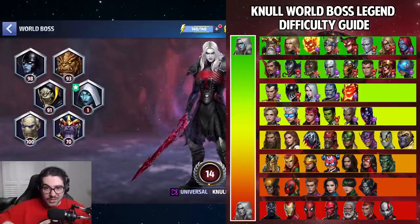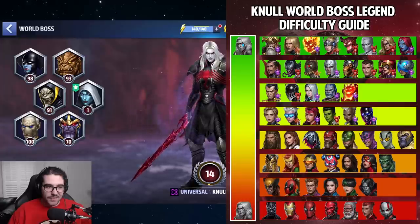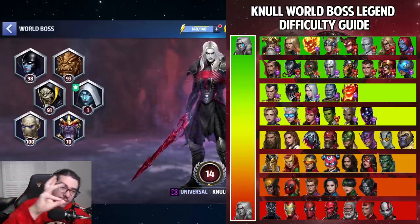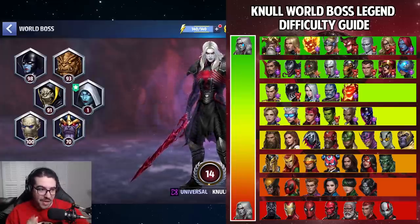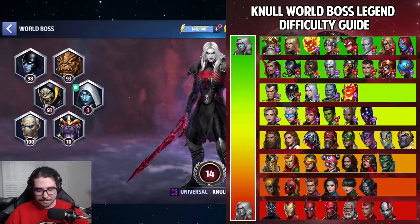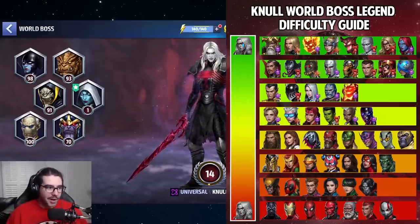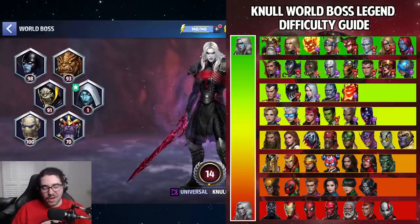Hit me up in the comments below — I'll leave a link in the description to this tier list and also post it on Discord. I'll be bringing you a lot more Null content, but I wanted to get this out first so you can roadmap and decide: maybe your next tier three is Venom, then transcend Moonstone, or finish Mystique and get Professor X to combo them together. Maybe you didn't know Carnage was so good — I bought his uniform but never tier-three'd him, so now I'll go smash Null in the face.